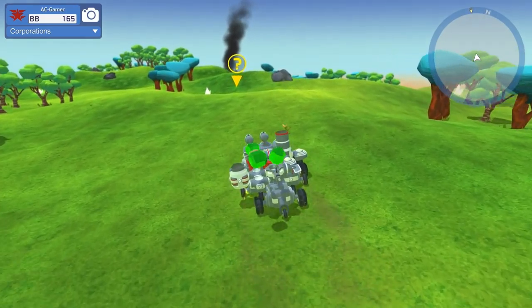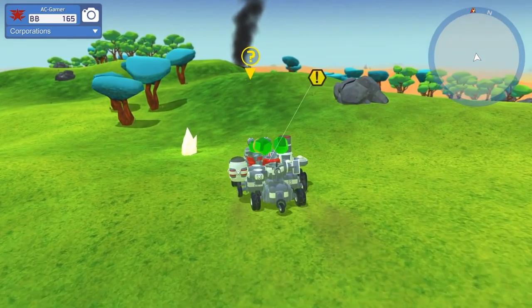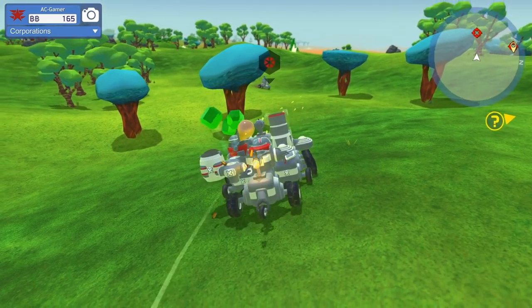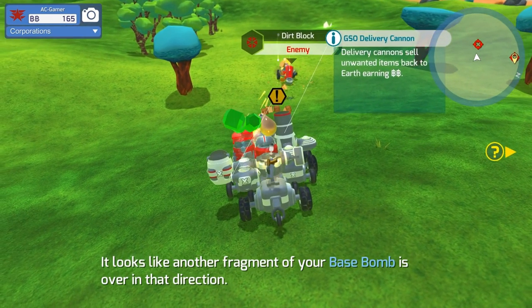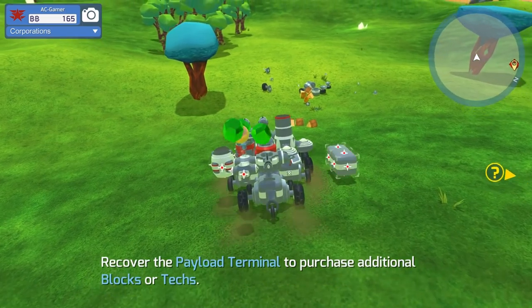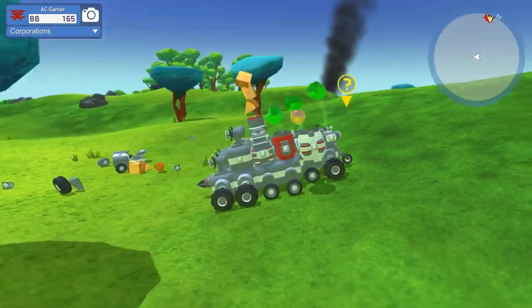There's a bot over there, and I bet he has one of my pieces. He spawned right over here. Make sure you always kill the guy who spawns — otherwise you're going to regret it. That's what he's there for. He's there to make you regret being lazy and not destroying him when you had the chance, because you will regret it fairly quickly.